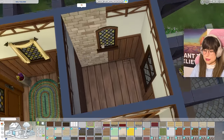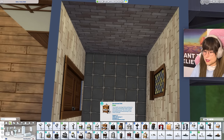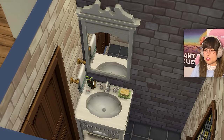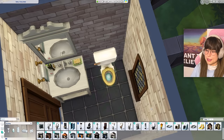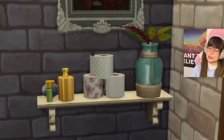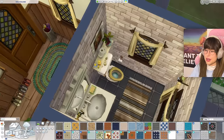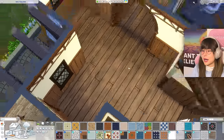Now for the bathroom. Adding bathroom wallpaper and flooring. We need a sink - I'm going with this one I use all the time because it works with everything. A toilet, a shelf with bathroom nickety-knacks, and a rug. There's also a Ghidra figure over the toilet for some reason - he protects the bathroom!